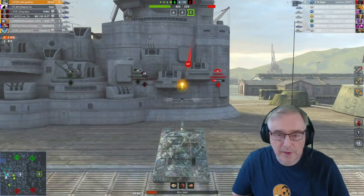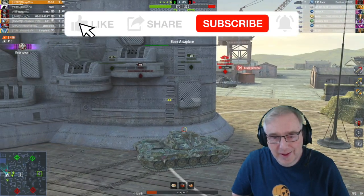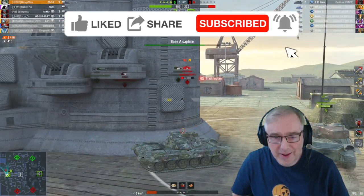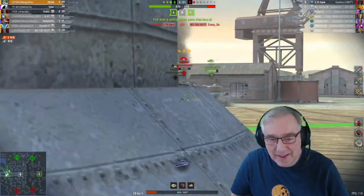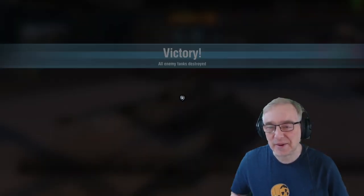Keep him spotty, we'll get some capping and some XP from him. Keep him spotty but hopefully get a kill on the shot side. Tracked him unfortunately — could have done with the kill, but it's repaired. Got a track again. We are running to cap A though — extra base XP. Can we get the kill as well? We can. I don't know how we managed to do that, but we got the kill in the end, and the capping — the victory is ours.